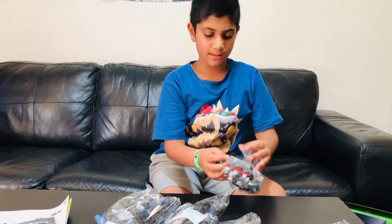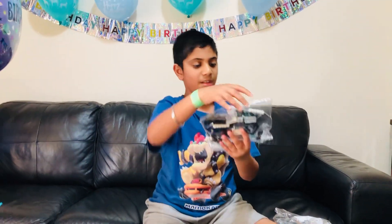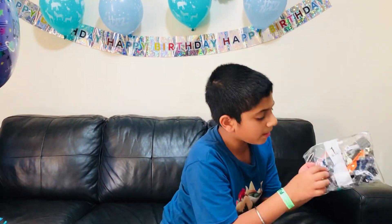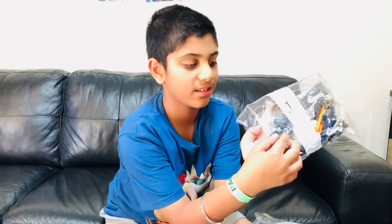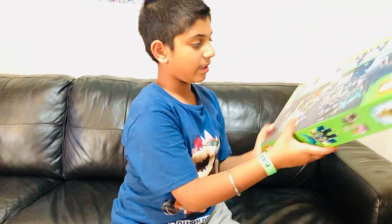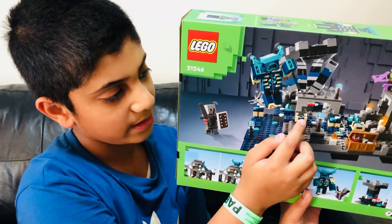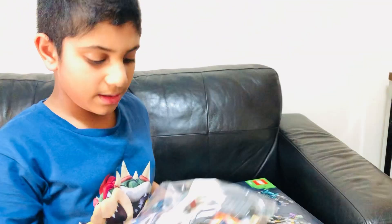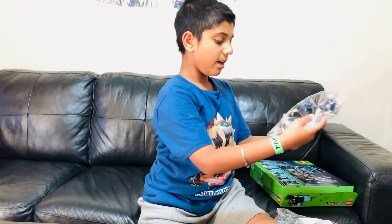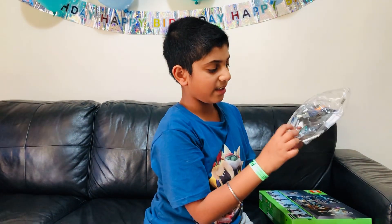Okay, so this is packet one. I'm pretty sure this comes with the skulk shrieker, because you can see this is one of the soul pieces, and if you look at the packaging you'll see this little design on the skulk shrieker — that's the design. So you're supposed to build the skulk shrieker, and there'll be an explorer — and here's his body.